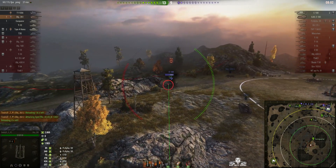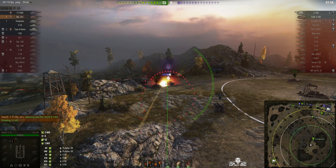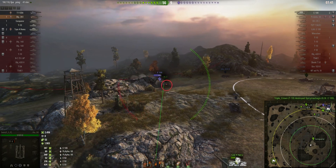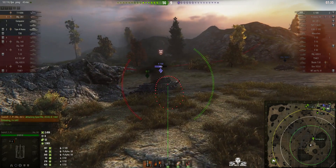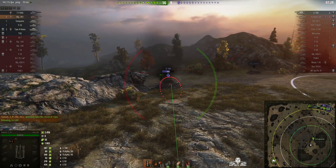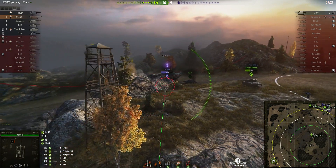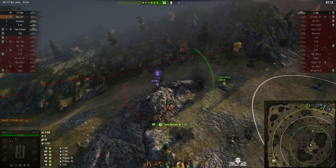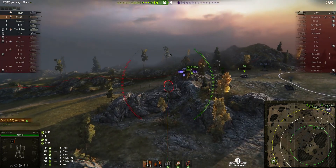There are only two tanks left on the enemy team — a GW E100 and the E100. The GW has been found and the T10 is about to take it out. Meanwhile, Tulis is going after the E100 — a lovely big hit for 387. The GW E100 is gone, so it's just the E100 left. Tulis is marking his target with the T key, telling everyone he's attacking it. The round hits the wreck but stuns the E100, and the Type 4 Heavy rams it.